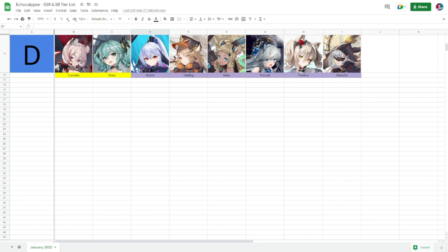Moving on to Yanling: she deals damage to the back row and inflicts burn on two targets — that's it. Nothing spectacular. She also increases her attack by 15% when her HP decreases. Again, nothing impressive.